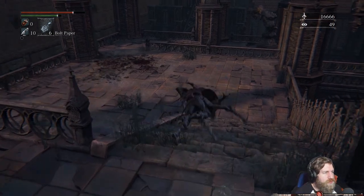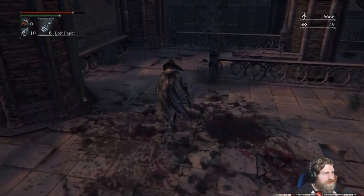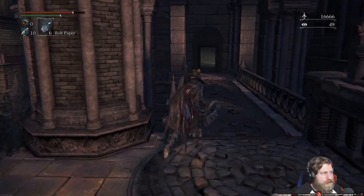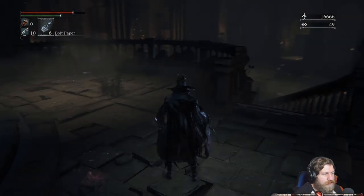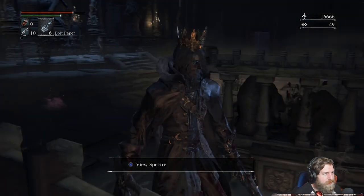The vilebloods of Cainhurst — blood-lusting hunters see these frightful things in cold blood. They often appear in the blood of echo fiends, that is to say the blood of hunters. Queen Annalise partakes in these blood dreg offerings so that she may one day bear the child of blood — the next Vileblood heir. We collect those from killing player characters and NPCs and take them back to Annalise in Cainhurst Castle to upgrade your rank with her.